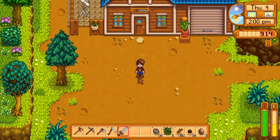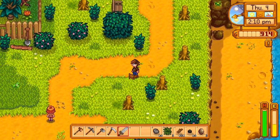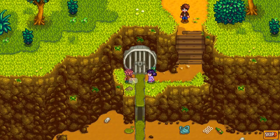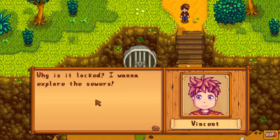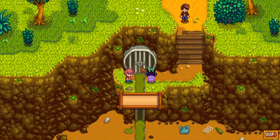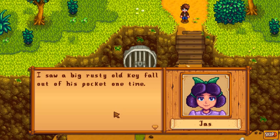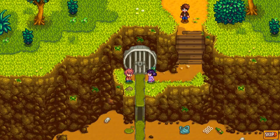I can't actually buy the chickens now because I need to wait until the coop is built. I might go see Marnie anyway and find out how much they cost. There's something smelly going on — are they opening the sewer? Why is it locked? I want to explore the sewers. I think Gunther has the key — someone saw a big rusty old key fall out of his pocket. A creepy sewer door like this has just got to be a match for a big rusty old key. Maybe if we donate enough to the museum, he will give us the key.